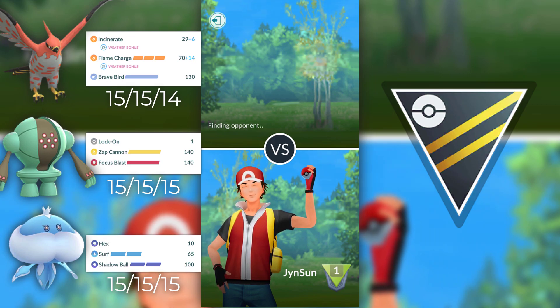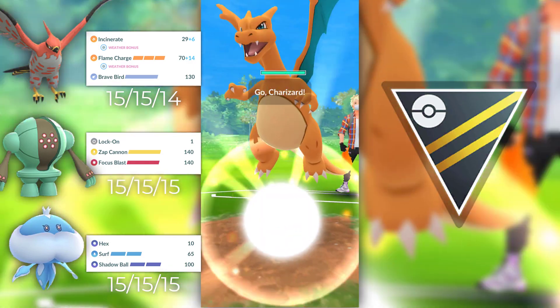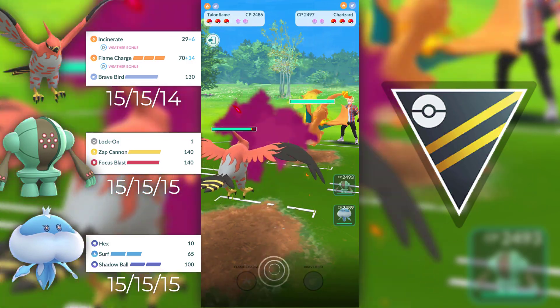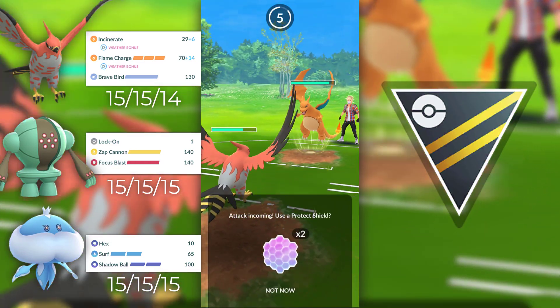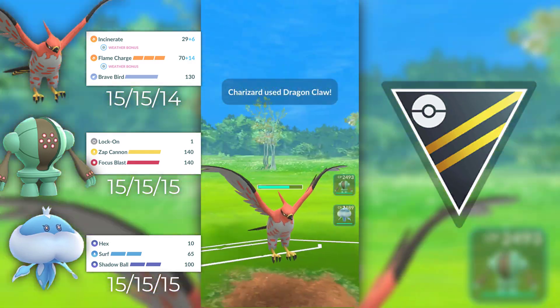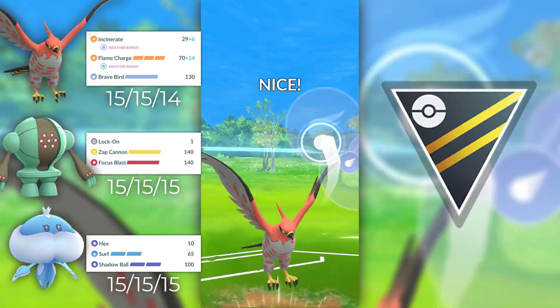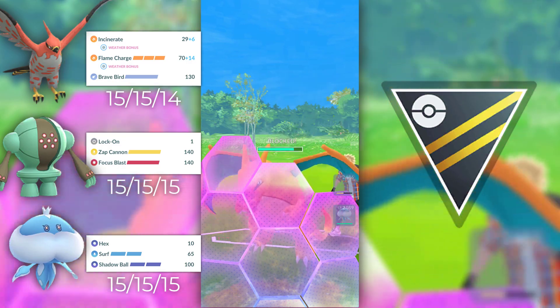Now let's find our third battle. This one has a Rank 3 opponent. It is Talonflame against a Charizard — always nice to see a Charizard. They are using Dragon Breath which does quite a lot of damage. I think the best fast move for Charizard is actually Wing Attack, but anyways. I'm going to go straight away for a Brave Bird because if it lands it would have done a lot of damage. I decide to switch into my Registeel — I'm not scared if they have Blast Burn or anything like that because I know I can live at least one of them.